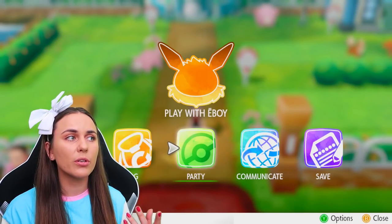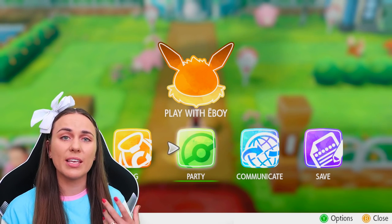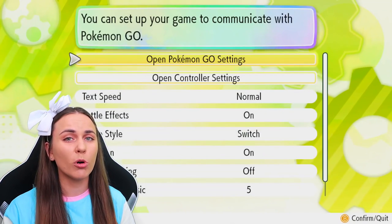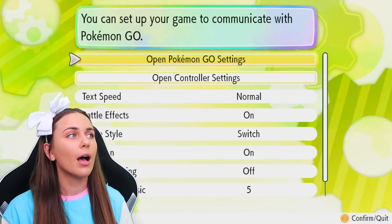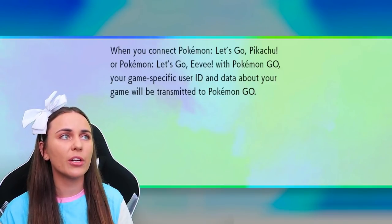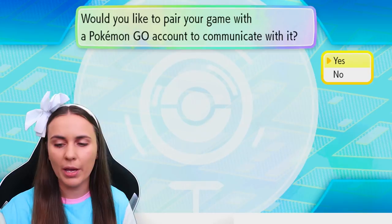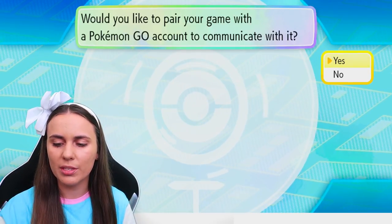The first thing we're going to want to do is on the Switch. Using your controller, go to your main menu and go to Options, which is the Y button, or shake the Pokeball Plus if you're using that. Open up Pokemon Go settings, and there's a little notification letting you know there's going to be communication between the two programs — yes, I would like to pair my game with the Switch.